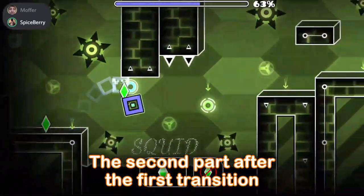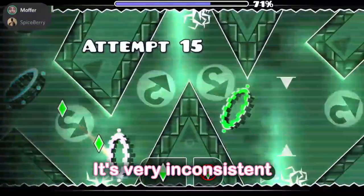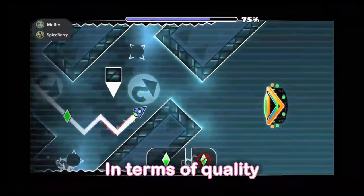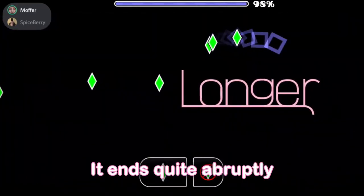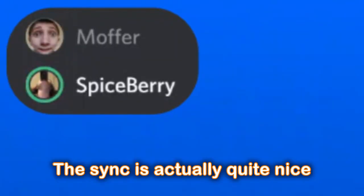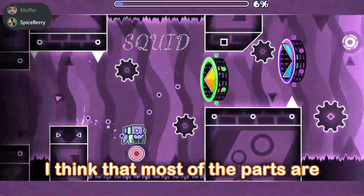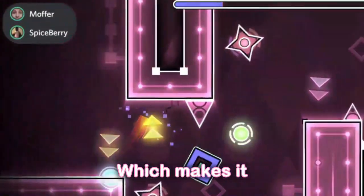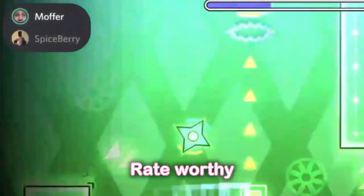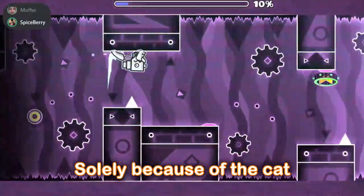Oh, there's a little cat in one of the blocks. It's quite static. The second part after the first transition — the movements are quite nice. It's very inconsistent in terms of quality. The jewel is really cool, very clean colors. It ends quite abruptly. The sync is actually quite nice — I think it'd be a feature, honestly. Most of the parts are pretty original. It's definitely unique, which makes it probably rate-worthy, but I could definitely see a feature. Solely because of the cat.